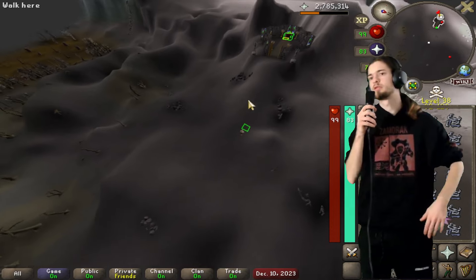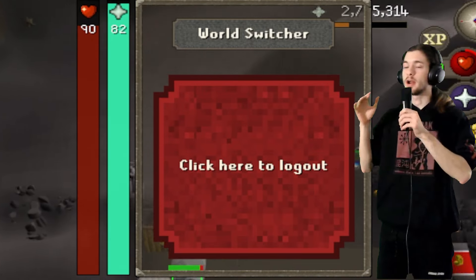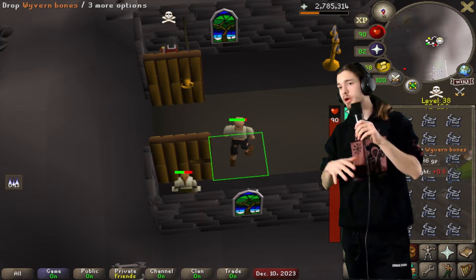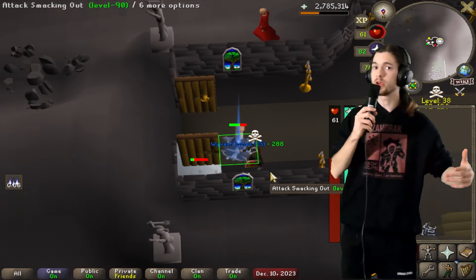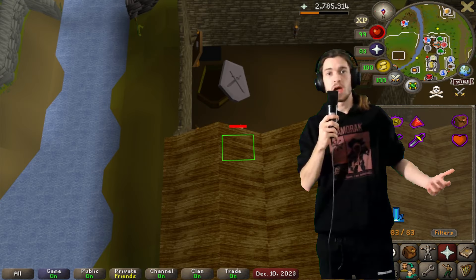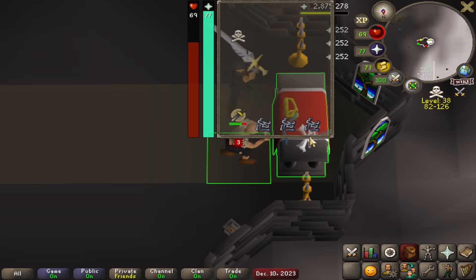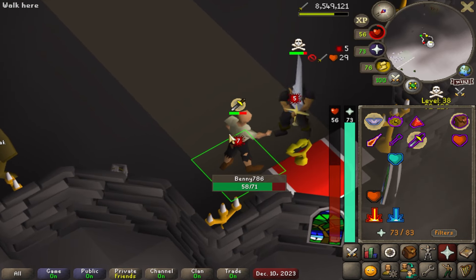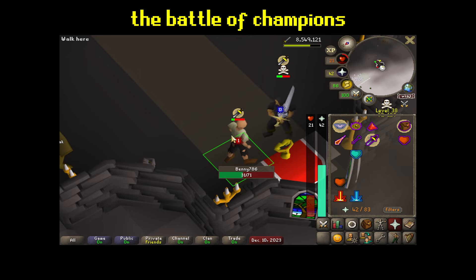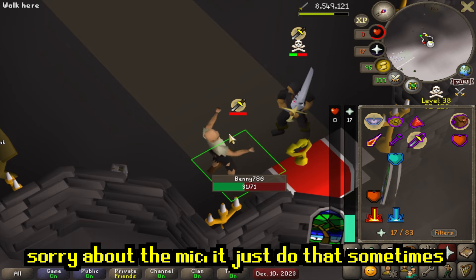So I was running to the chaos altar with an inventory full of wyvern bones and I didn't see the PKer logging in because my inventory was in the way. I was too late on the logout - they froze me and started attacking me. So what I did was drop all my bones, because I'd recently read a Reddit post about somebody doing the exact same thing. They just left the bones, came back, and the bones were still there. Which was pretty lit. He's actually eating - he's definitely not in PK gear, I don't know what he's doing.